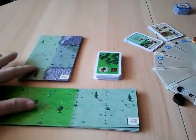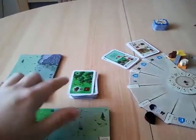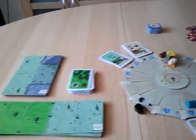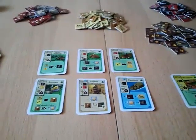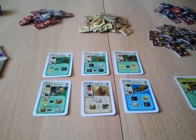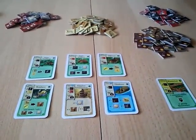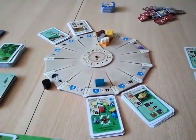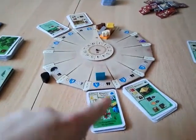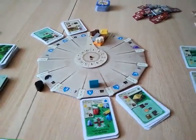Over here we have the landscapes that players can buy to extend their heartlands, also the deck of cards for additional forests and moors. Over here we have the start building display — these seven buildings are available from the start of the game in a two-player game. The other buildings are separated into four stacks and will come into play in the different settlement phases.